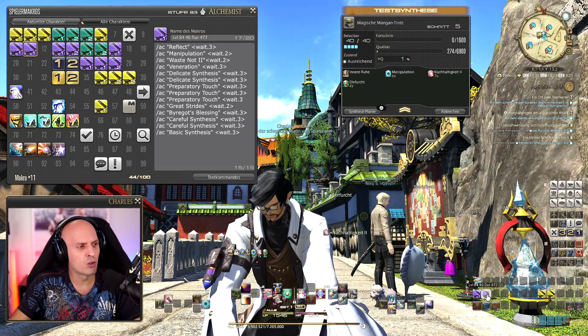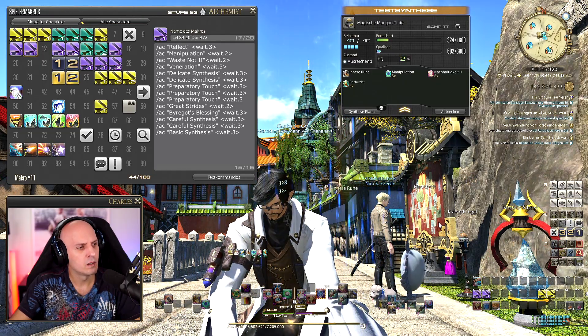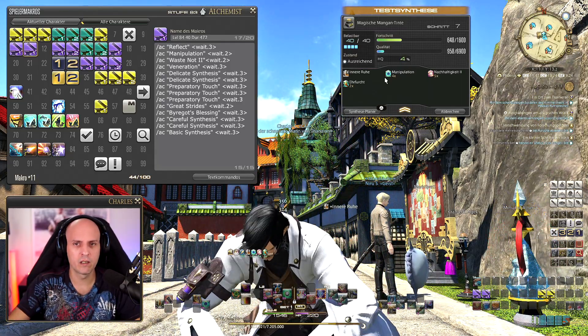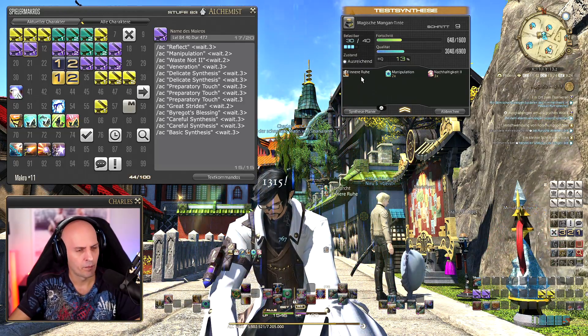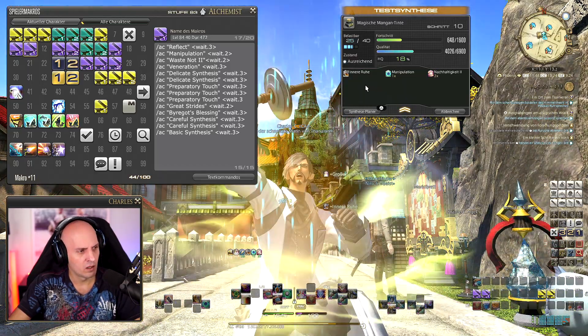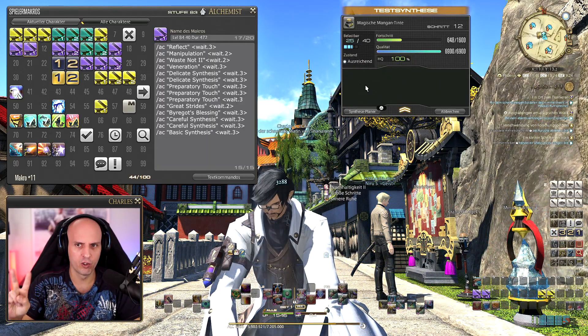Delicate Synthesis two times, then Preparatory Touch — now three times instead of two, because we need more Inner Quiet stacks. Before we had 8 stacks; now we have 10. After this: Great Strides, Byregot's Blessing, and two Careful Syntheses.